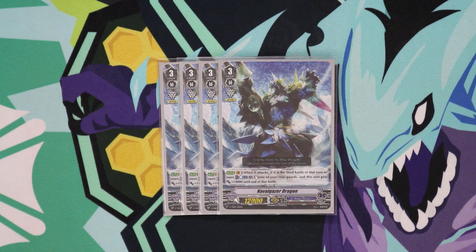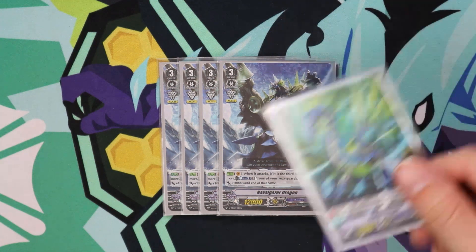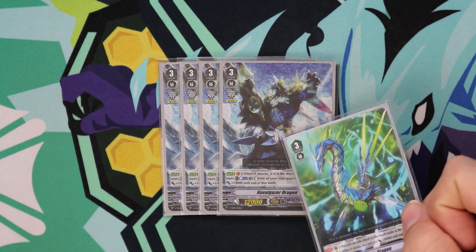Onto the grade threes: Navelgazer, because his resource management is just really good. Throwing one Title on an Excel 2 circle, swinging, re-standing Title, swinging again, then swinging with Navelgazer for 22 and CB1 to stand up Title — being able to get up to four attacks with only Title on the field and Navel as your Vanguard is really good. You can also use them in conjunction with Riptide. With the right setup, you can actually re-stand Riptide with Navel.